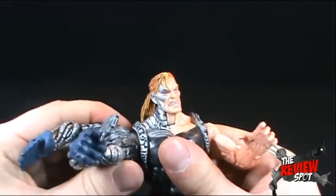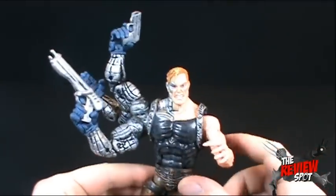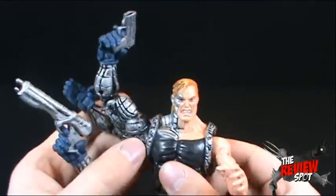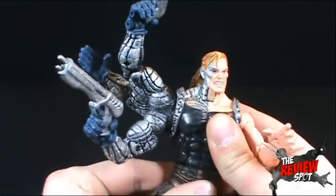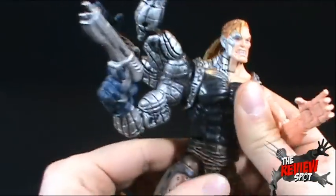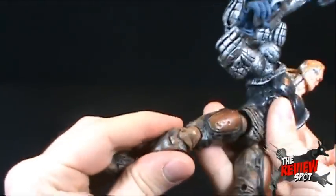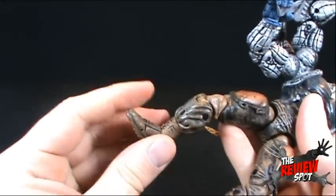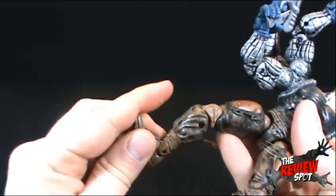Also worth noting — you can rotate all three arms, so you can position them up or more forward. He also has articulation in the mid-torso. You can't rotate at the waist, which is surprising, but you can bend the legs back, forth, in and out, rotate at the thigh, bend the knee at two points, rotate at the boot and calf area, bend the foot, and bend at the toe.